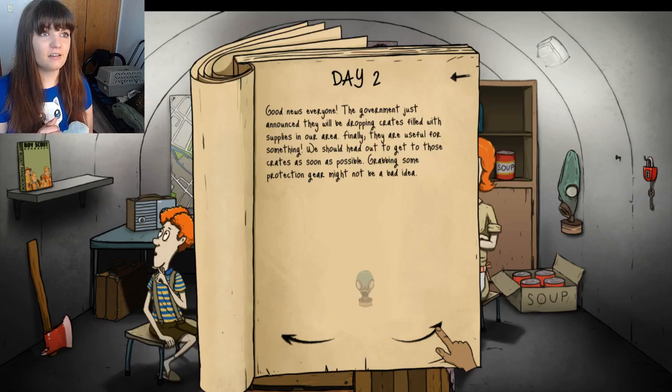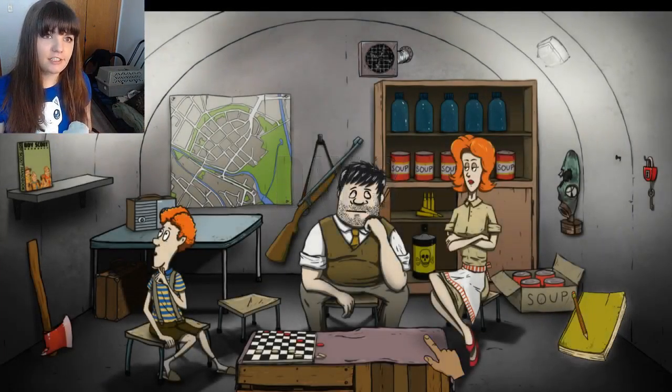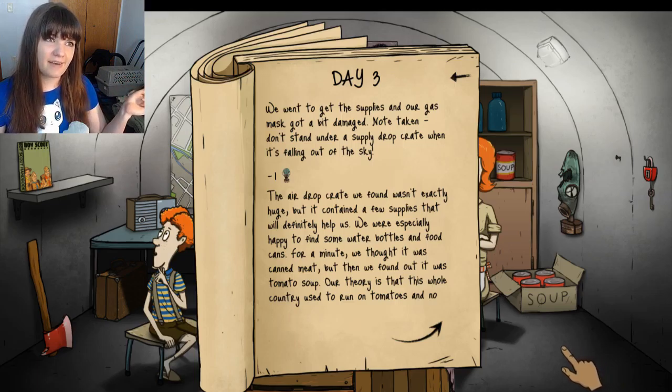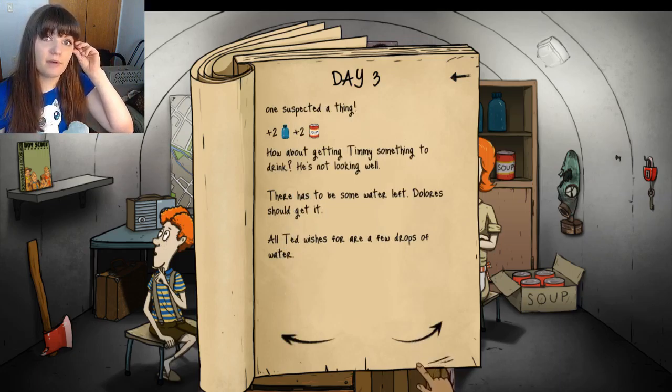Grabbing some protection gear might not be a bad idea. Of course — I'll use my gas mask. Hopefully they don't destroy it on the way back. I just jinxed myself — they destroyed the gas mask. We went to get the supplies in our gas mask; we got a little damaged. Don't stand under a supply drop crate when it's falling out of the sky. The airdrop crate wasn't exactly huge but contained a few supplies. We were especially happy to find some water bottles and food cans — for a minute we thought it was canned beans, but it was just tomato soup. Two water, two soup. That's nice. I would have rather had my gas mask, though.